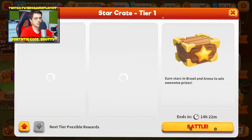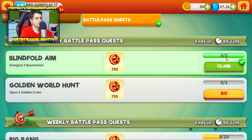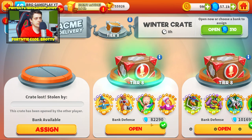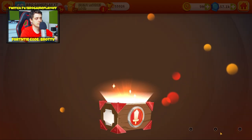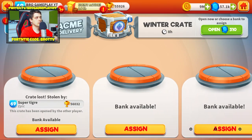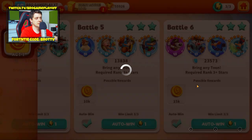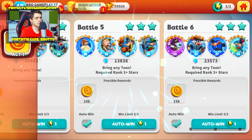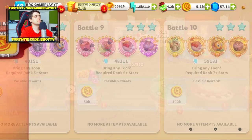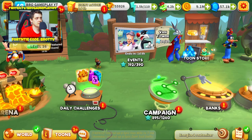I can open golden crates to complete this quest. Let's open these. We can get gold here — oh my goodness, so much gold! That's good. Maybe I'll level up some tunes here. Oh my goodness, that was a misclick — so bad, that was awful.